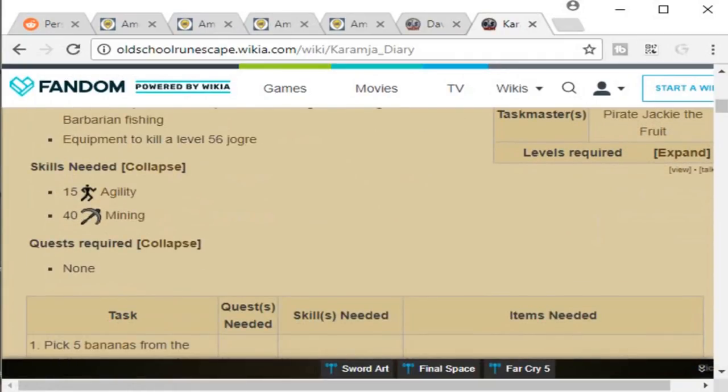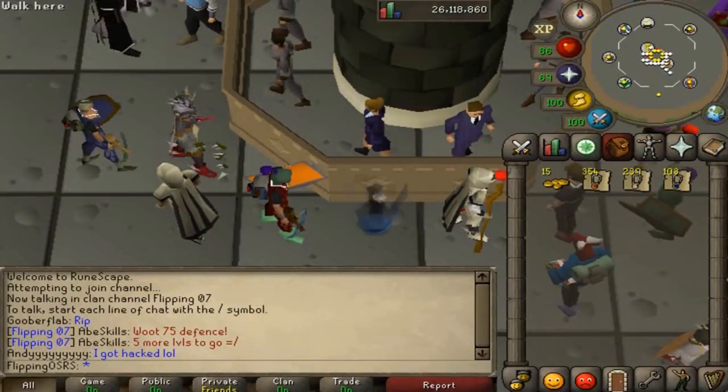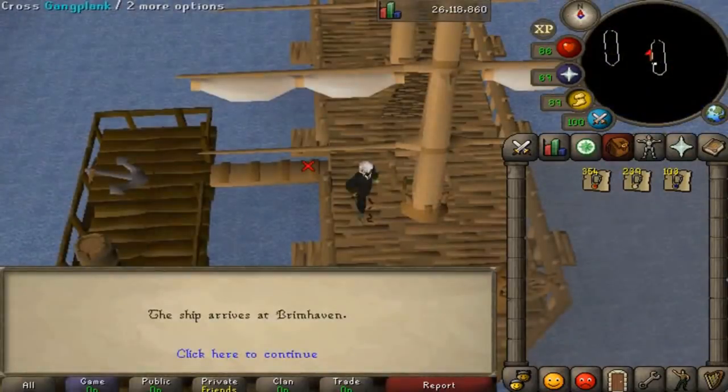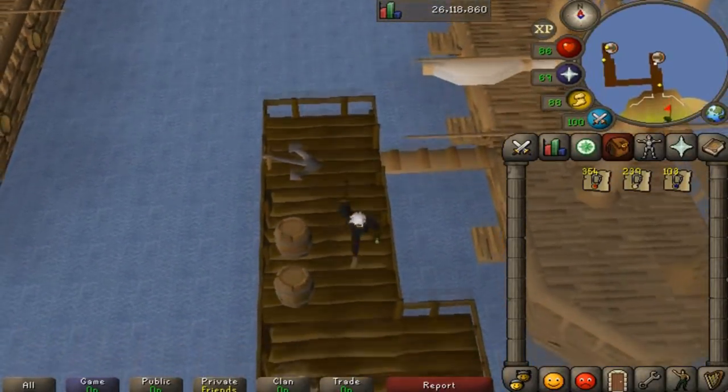You do need the Karamja diary done but it's literally the easiest diary in the game. There's no quest requirements and just very minimal skill requirements and just some basic items. Getting here is rather simple — I just teleport to Ardougne and take the charter ship there. I bought all these amulets overnight so it really didn't take that long.